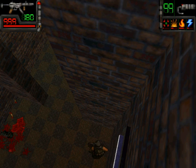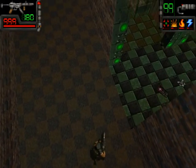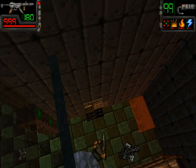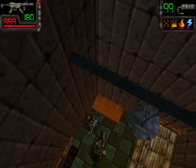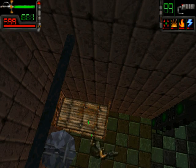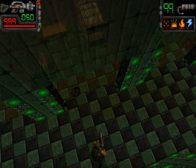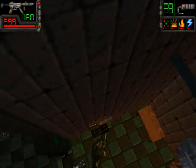Welcome back folks to Let's Play Take No Prisoners. In the last episode we got into the dome, solved the puzzle, found a force barrier, and even found a path to the dome generator — so we could technically complete the game. But before I do that, I want to thoroughly explore this level and make sure I don't miss any secrets.